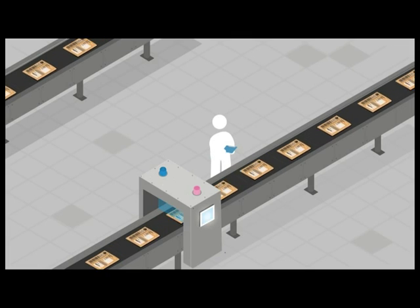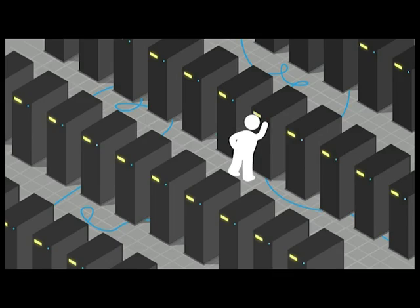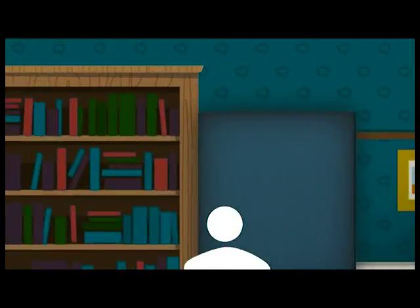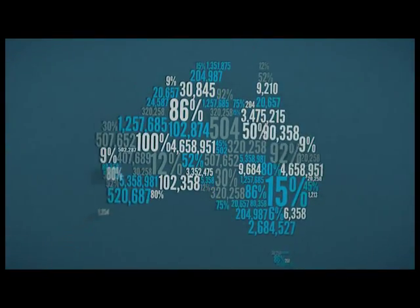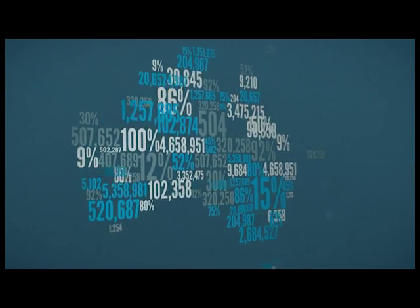After more than five years of planning, preparation and processing, the Australian Bureau of Statistics released the latest census data — the most complete statistical picture of the Australian population to date. Unfortunately, to most Australians, it looks something like this.